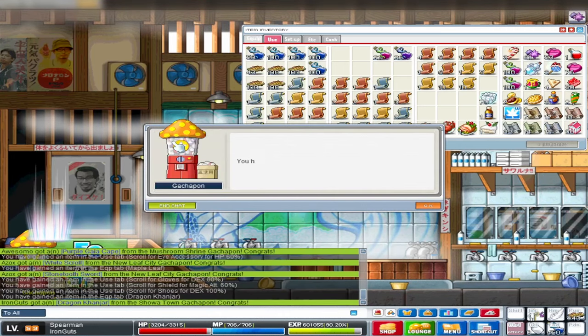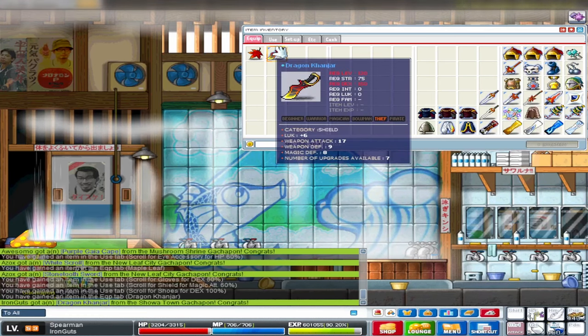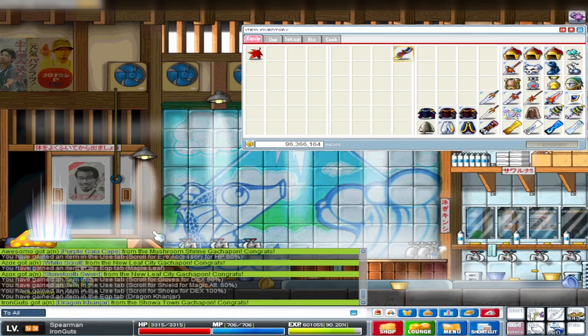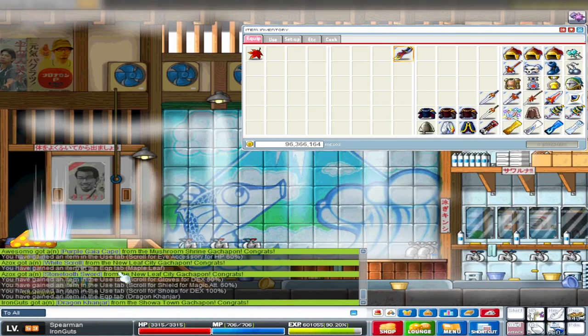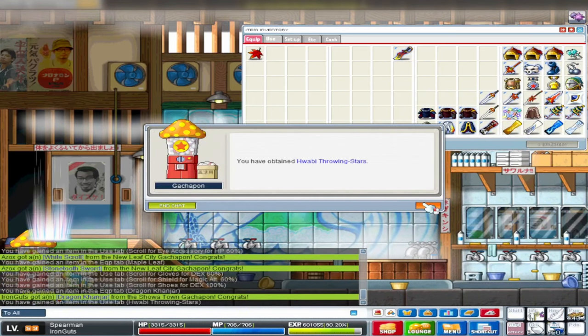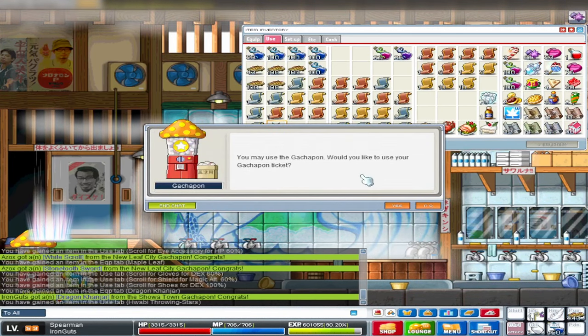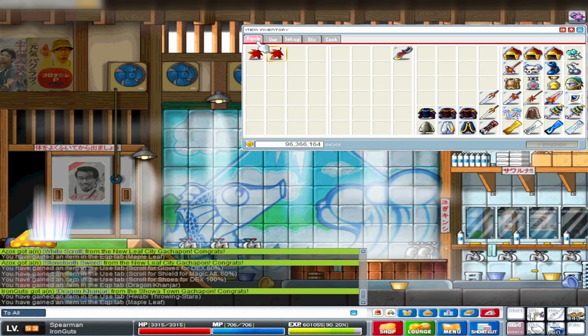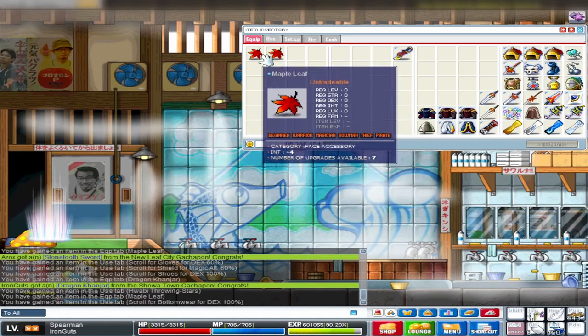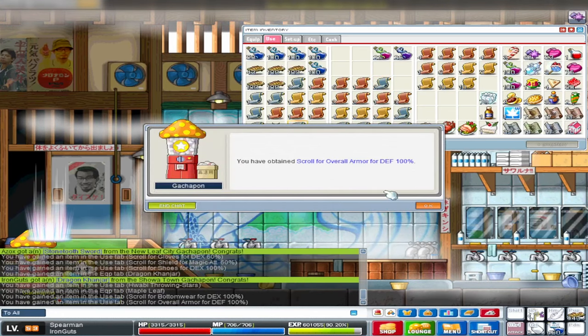Shoes dex - useless. Another equipment, and I'm not sure if this is worth anything. I think this would be very good if you were a bandit - you'd have the perfect shield already. And it is blue, so everyone also gets a server message. Sadly, we can't use this. We really want the Sky Ski. A Wabi throwing star - also amazing if you were a hermit. Another maple leaf - five luck, useless for us. Bottom wear dex scroll - yes, another one! But we definitely want a Sky Ski.